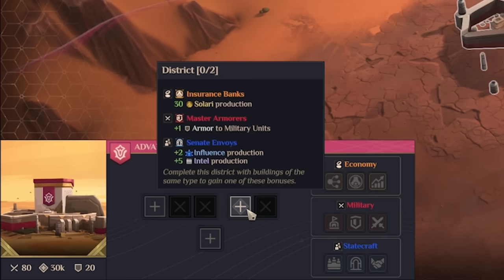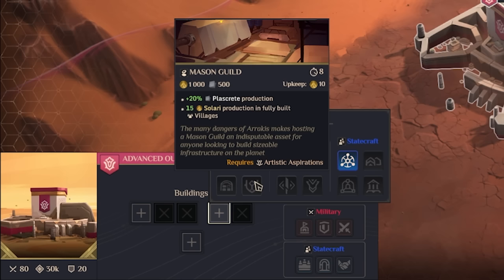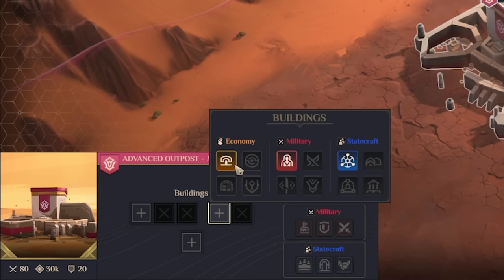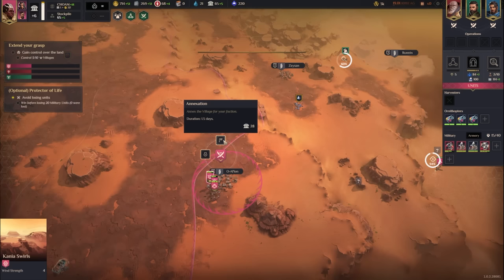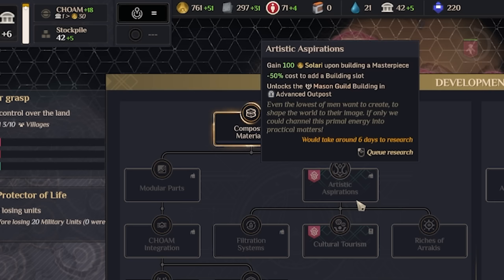If I pair the Administration Hall with the Mason Guild — giving 15 Solari from fully built villages — that level of money lets me play heavy with authority. I'm going to go for the Administration Hall. The build is starting to come together. Let's annex this village and go for Composite Materials tech, which increases plazcrete production by 10% and leads to Artistic Aspirations — 100 Solari every time I build a masterpiece, plus a 50% building slot cost reduction.